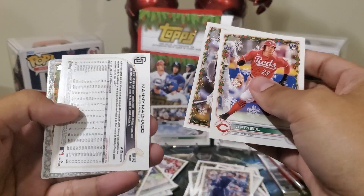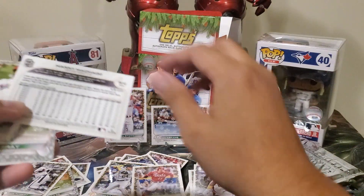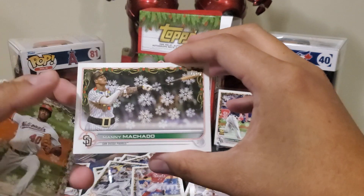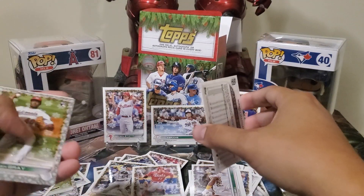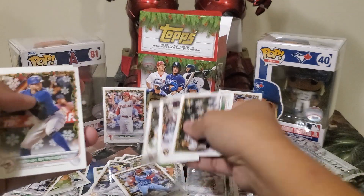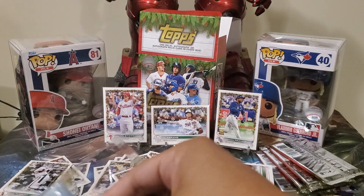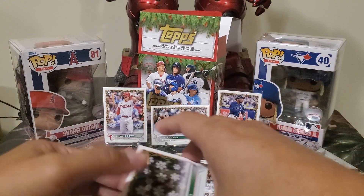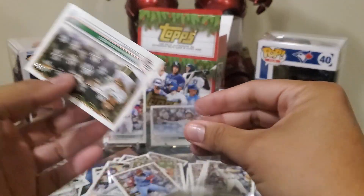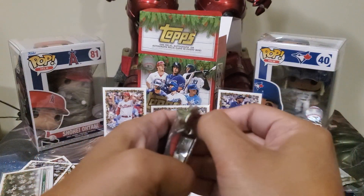Woo, backwards card — is this a short print? Oh nice, short print! Jingle All the Way — Christmas lights on his neck. Josiah Gray, metallic there, Marsh, George Springer, Miguel Cabrera. So we pulled the short print. We also pulled a Pete Alonso variation — he has like a cane for a bat and it's a backwards reverse card.